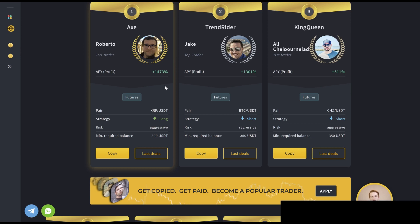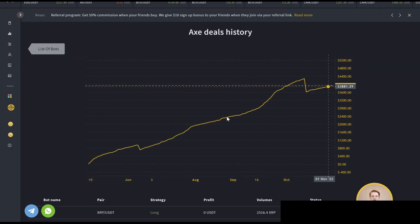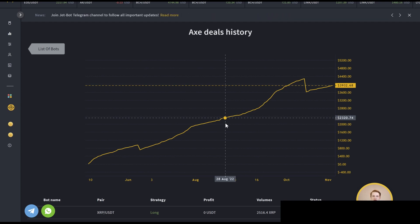When they're making these trades, they have been very very successful. This is their number one bot right now — the Axe Bot by Roberto. Coming over to last deals, you can see how well they've been doing. This is the profit chart showing how much they've made. Over almost a six-month span, this has really been killing it with a ton of profits. They had a little drawdown here and there, but for the most part it's been pretty consistent — a lower-risk bot producing about 10 to 15% monthly returns.